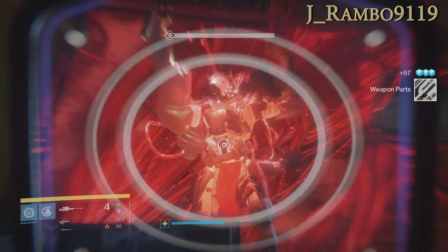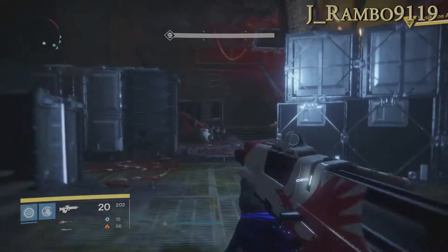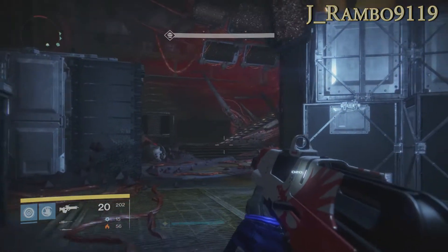Let's get this encounter started. What you're going to do is separate: two guys on the left, two guys in the middle, two guys on the right, and ads are going to come at you in waves.